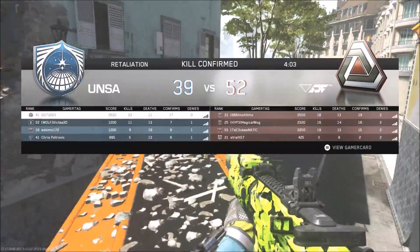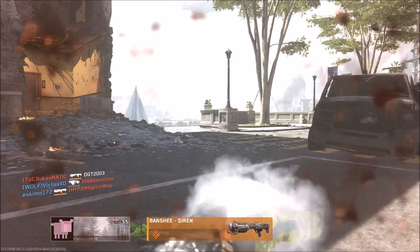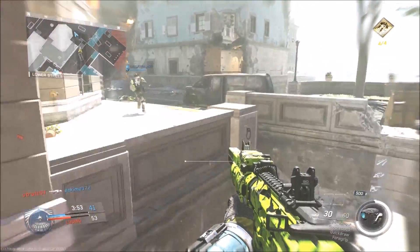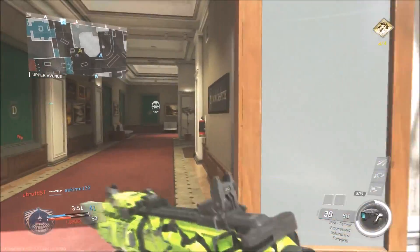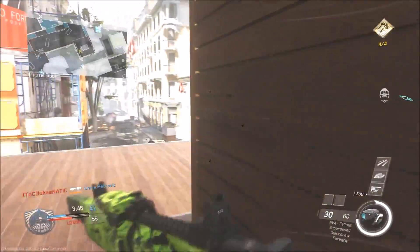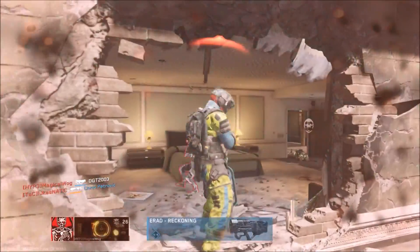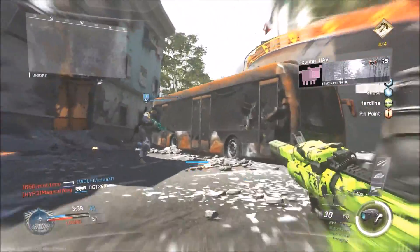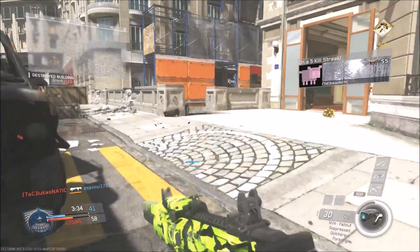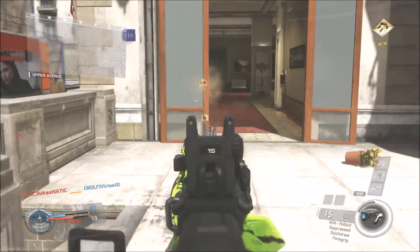The playstyle I would use for this weapon is medium to short range. I wouldn't advise going round corners and into close quarter rooms. I'd advise going on flanks and flanking them. Don't go through the middle of the map through a building or anything, because submachine guns and shotguns will almost always win. So try and stick to the flanks and try and get those medium to long range kills, and you should be pretty good.